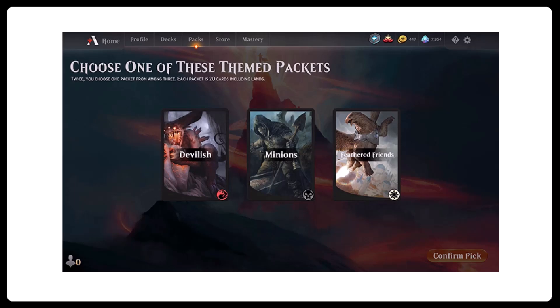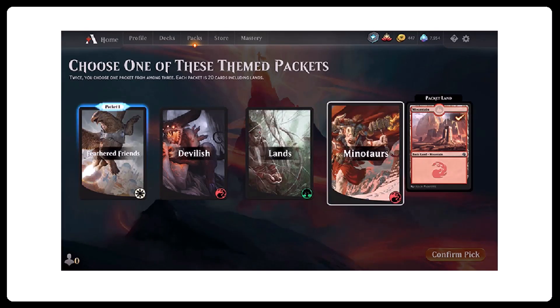All you do is click on the one you want, and then down in the bottom right-hand corner you hit 'Confirm Pack' to lock in that first choice. At that point the screen updates and shows your first choice on the far left-hand side, then presents three additional choices. You click on and confirm your second choice. At that point the decks shuffle together, some fairly appropriate land is added — though honestly the land algorithm they use is not always awesome — and you have a playable deck for the event.